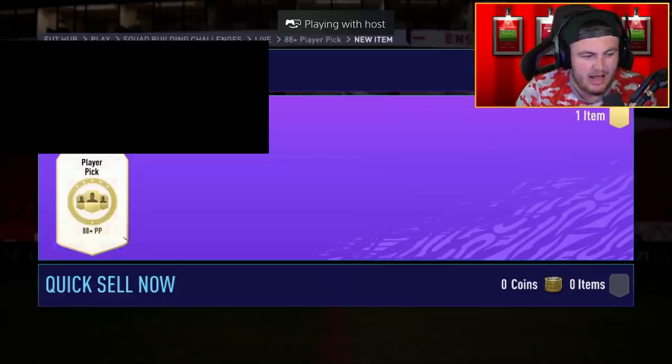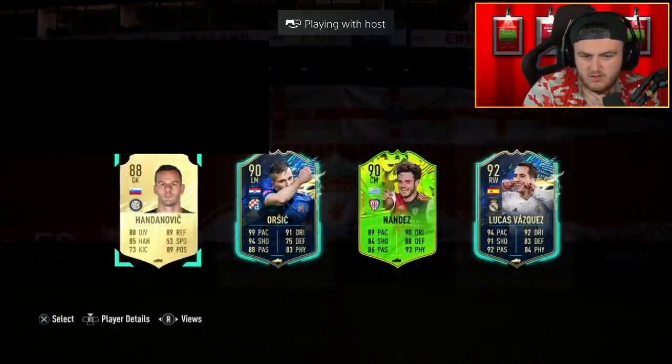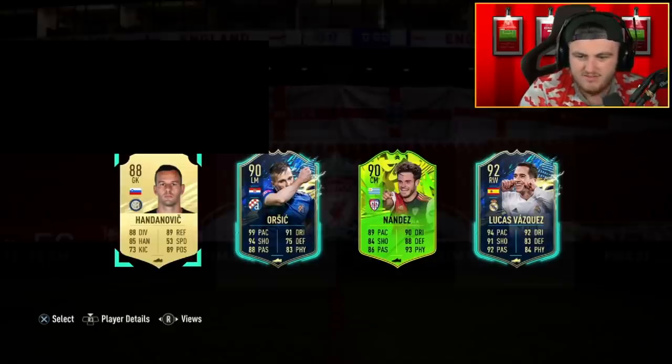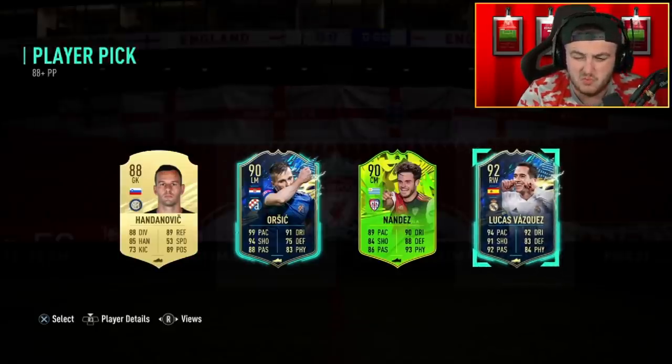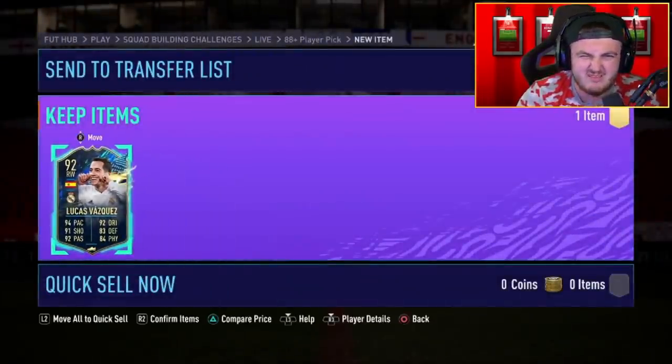We've got a random 88-plus player pick here. I haven't actually opened one of these since they got re-released. Are they good? Not really. Lucas Vazquez 92 rated — it's not awful. But for an 85-rated squad, that's bad.